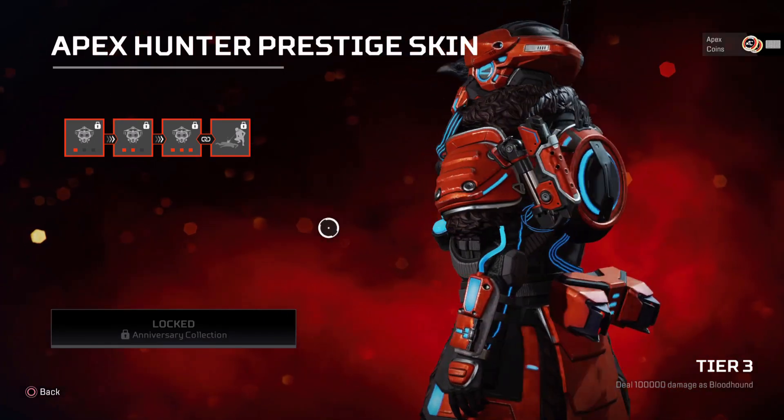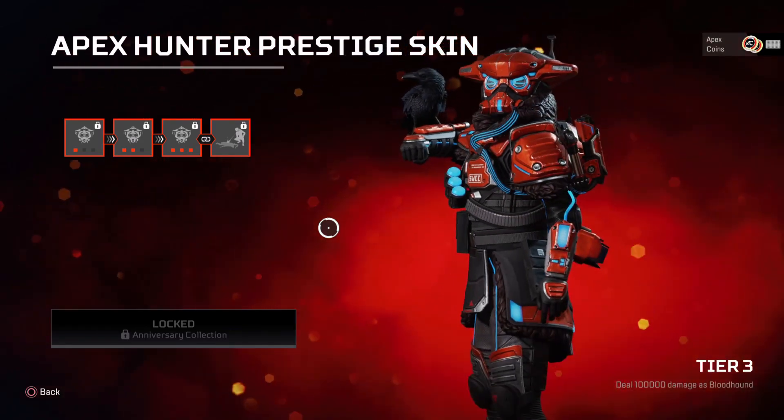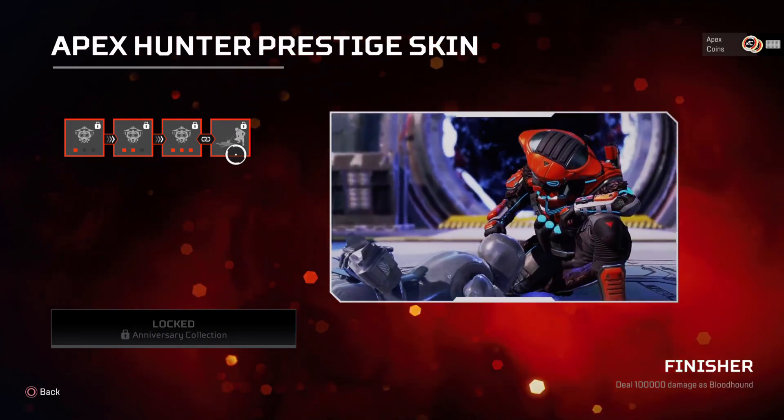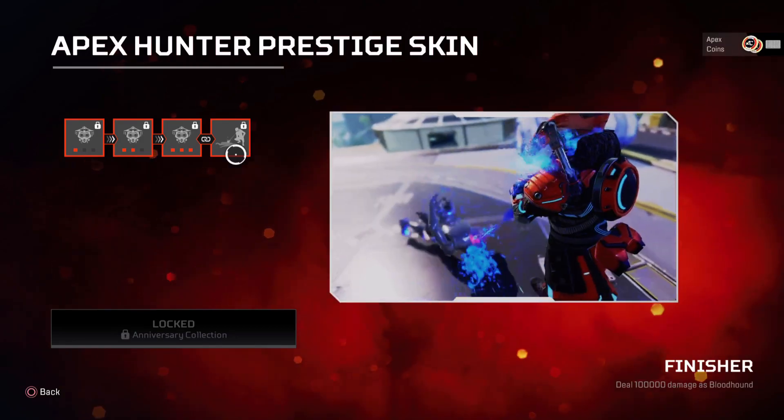Here is tier three, the final one — obviously the one people are seeing in the trailers. I really do like how that looks; I'm sure a lot of Bloodhound mains are going to want to grab this. And finally, you'll also get the finisher, which requires 100,000 damage as Bloodhound — a pretty awesome looking finisher.